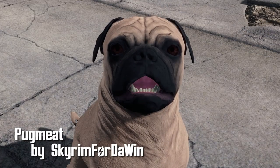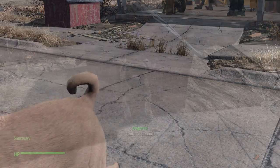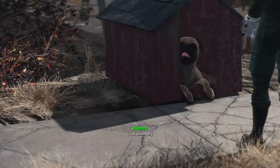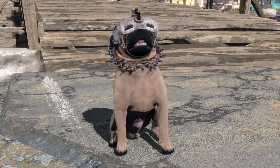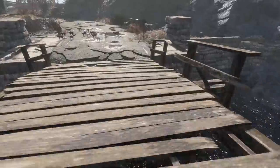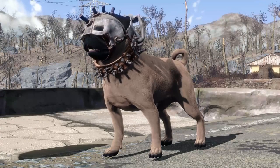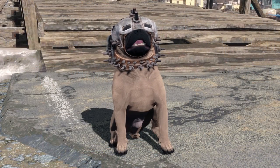Pug Meat by Skyrim for the Win. Whoever said Dogmeat was the best option for a canine companion? Introducing Pug Meat, the best alternative in a post-apocalyptic world. Pug Meat acts, barks, and even dies like Dogmeat, but in a puggier body. There are optional downloads for a black and fawn-colored Pug Meat, and there's also another optional file that makes Pug Meat 50% his size so he looks like an actual pug — but Pug Meat may get stuck on things since smaller NPCs usually do get stuck if they're much smaller. This was a really great and just funny mod for me personally. I can't wait for someone to add real pug sound effects and to just have a little pug pug-pugging around with me all day. You can also put armor that Dogmeat wears on him as well. 10 out of 10, this mod wins.